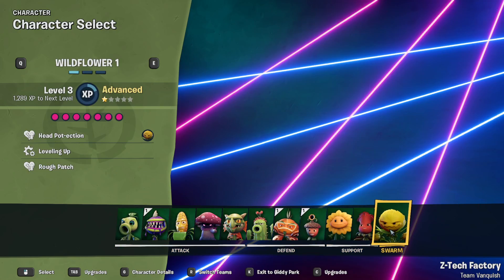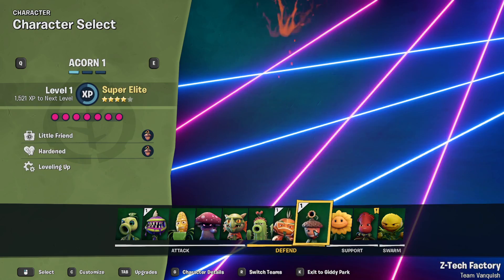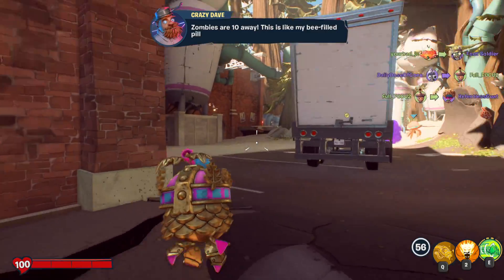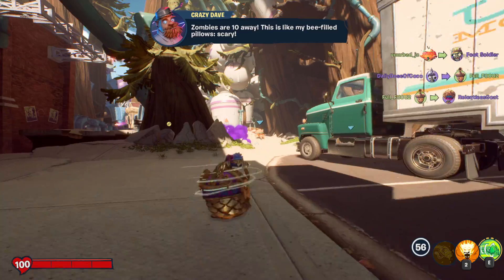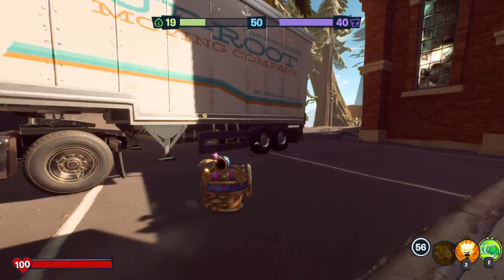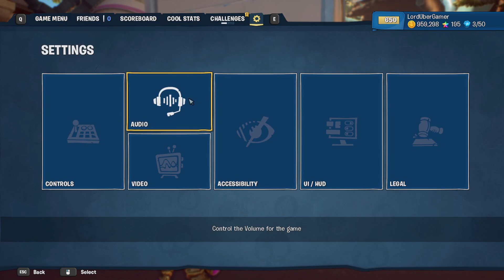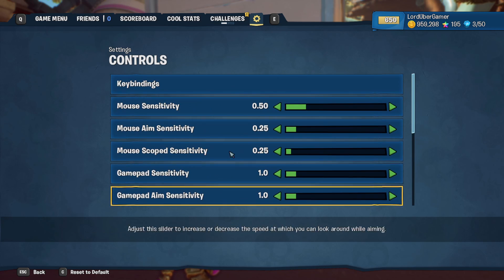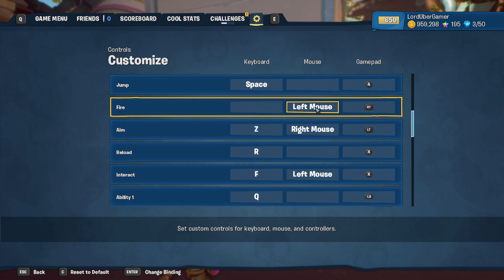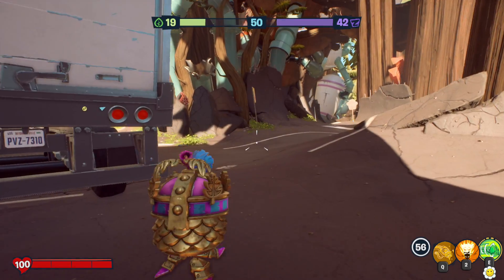Alright guys, we're in a game. So we are actually plants this time — I was not expecting that. We'll be Acorn, let's try him out. Alright, let's go ahead and do it. Our thing is back to normal, which is a little annoying, so let me go switch that. I can still use my main attack, so let me go to the settings. Keybind. If we die, it's fine. Alright, we're good.